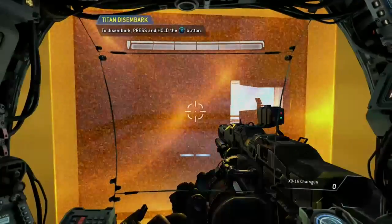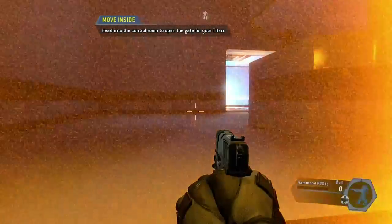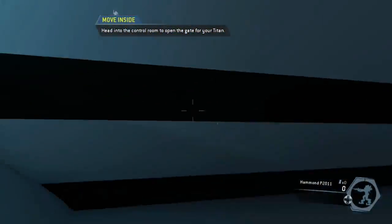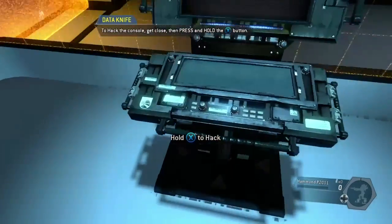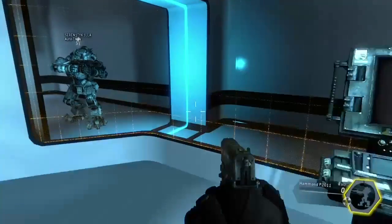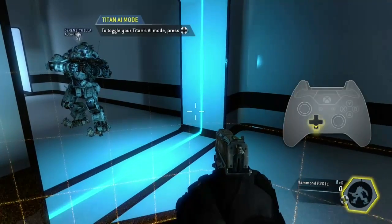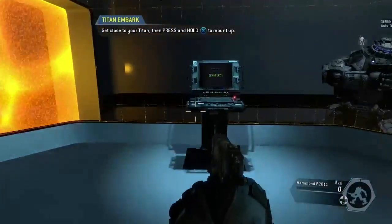Skilled pilots often disembark from their Titans on the battlefield. To continue, disembark from your Titan. Head into the control room to open the gate for your Titan. Pilots can control their Titans' AI when they are on foot. The AI can be toggled to follow you or guard its current location. The lower right corner of your pilot HUD displays your Titan's current AI mode. Put your Titan into follow mode and it will follow you through the gate. When your Titan is in follow mode, it will try to stay close to your position.